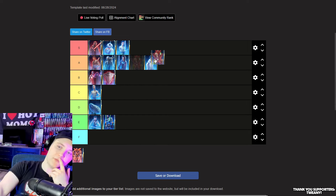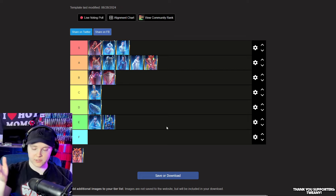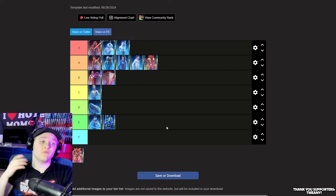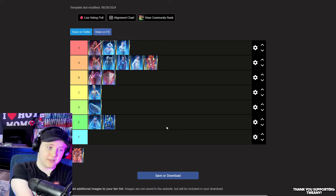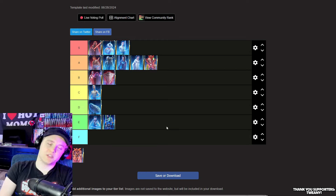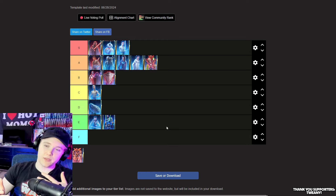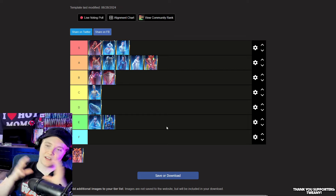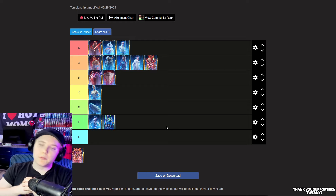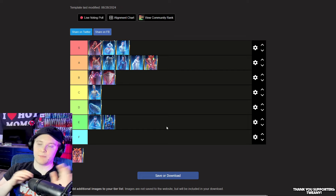I'm going to switch things around — I'll put the Nightsisters bundle at the bottom of A-tier and move the Shadows of the Empire bundle to B-tier. The Shadows of the Empire bundle is amazing, but those characters are building blocks for better things. You could argue it's similar to the C-3PO bundle in feeling like homework to some people. The Nightsisters bundle basically gives you the entire faction, so A-tier makes sense for it, and Shadows of the Empire goes to B-tier.